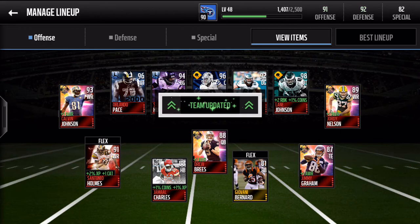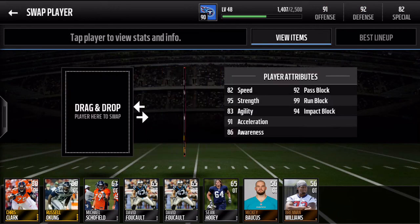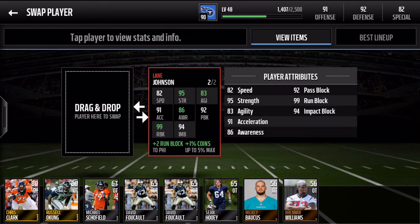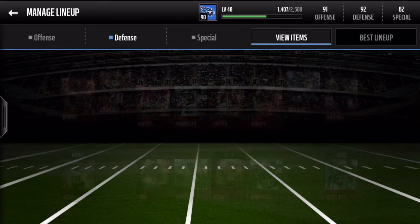So now we go up to 98 offensive tackle — Lane Johnson puts up 95 strength, 83 agility, 86 awareness, 99 run block. Some awesome stats in there. Check out our new lineup with them involved.